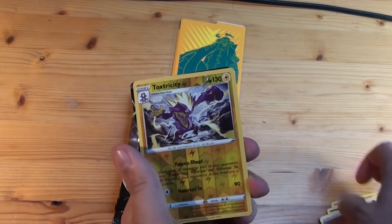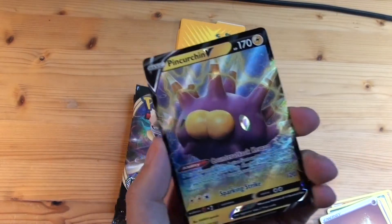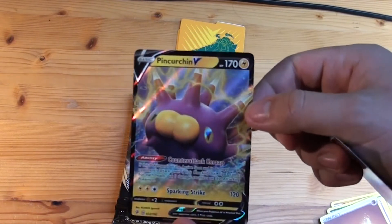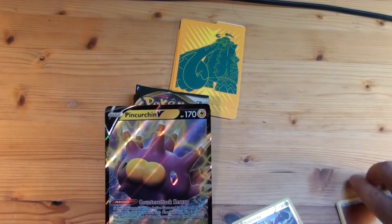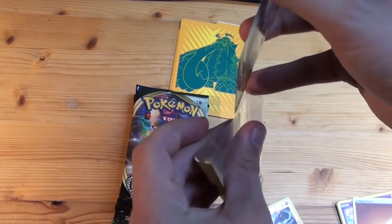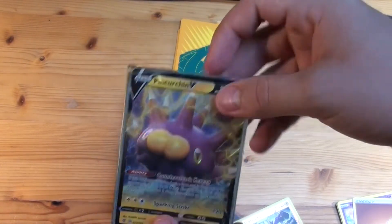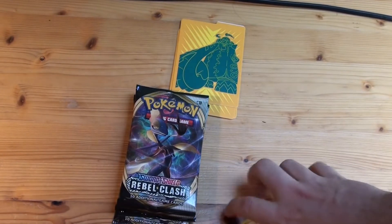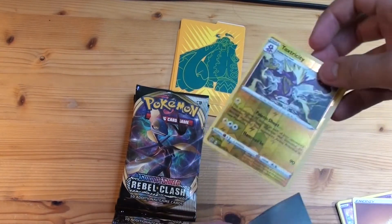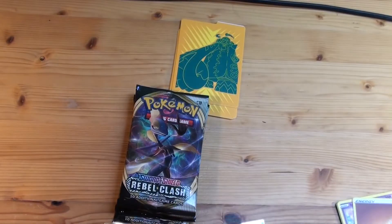And the card we've all been seeing — a little bit shiny in the back. A Pincurchin. Is that shiny? Oh my god — is this a shiny Pincurchin? Let's sleeve that up right away in our Copperajah sleeves. I'm trembling! I think it's a shiny one because the regular one is black. We got a secret rare already! Guys, we got a secret rare — I think! Let me make a quick cut to check.